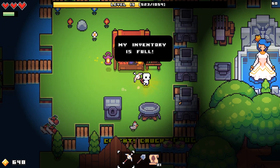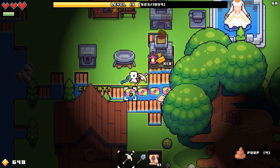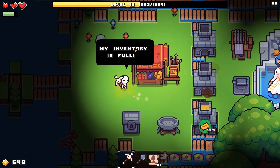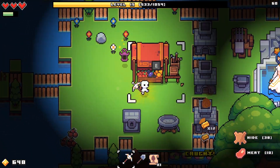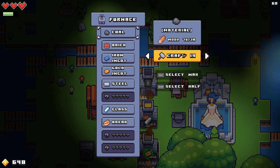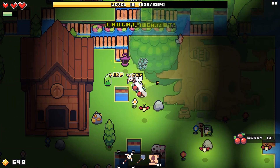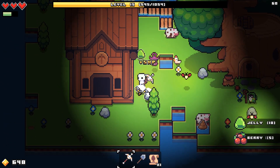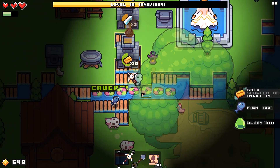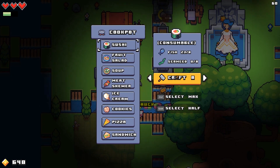Inventory is full, of course. How much of this can I make? A whole bunch. Still haven't figured out where to cook meat, actually. Coal is kind of brutal in this game. It'd be nice if there was just a little bit more — like if it was a one-to-one on the wood-to-coal ratio. I can make sushi from here. I love that.